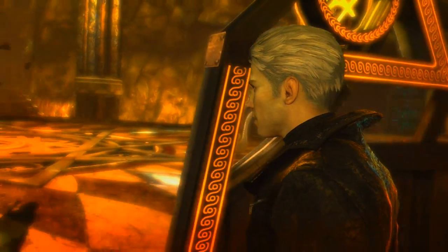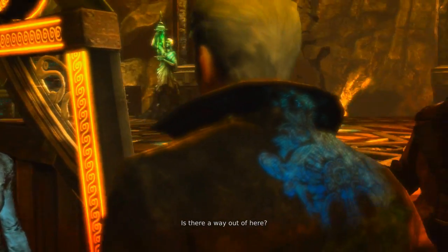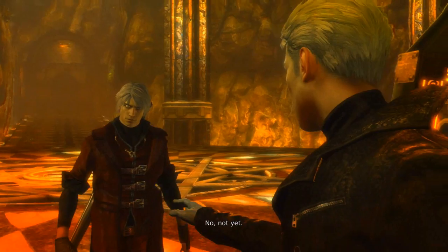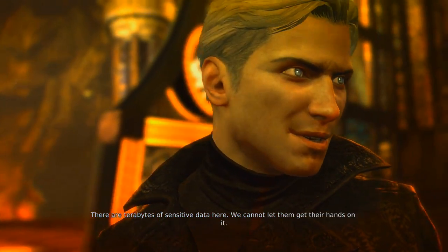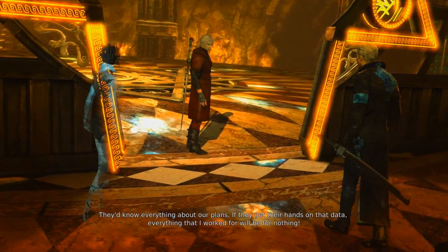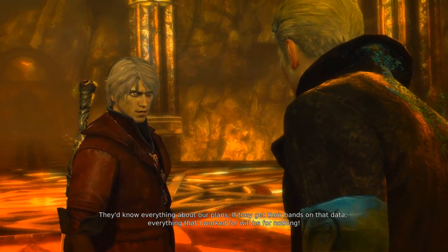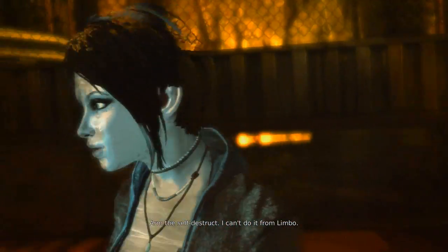Thank you Dante. Kat — you're still alive. Is there a way out? Yes, there's an emergency gate. Not yet — there are terabytes of sensitive data here, we cannot let them get their hands on it. They'll know everything about our plans — everything I've worked for will be for nothing. Kat, arm self-destruct. I can't do it from limbo.